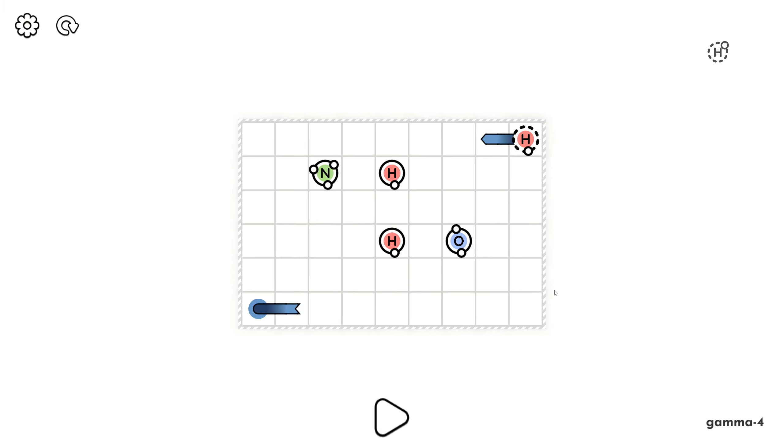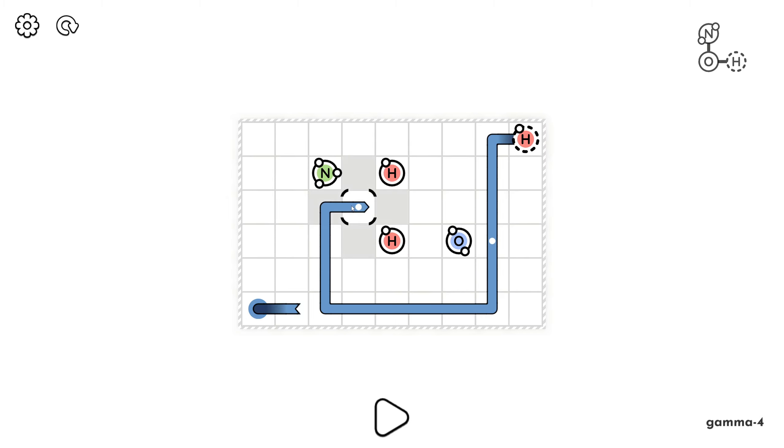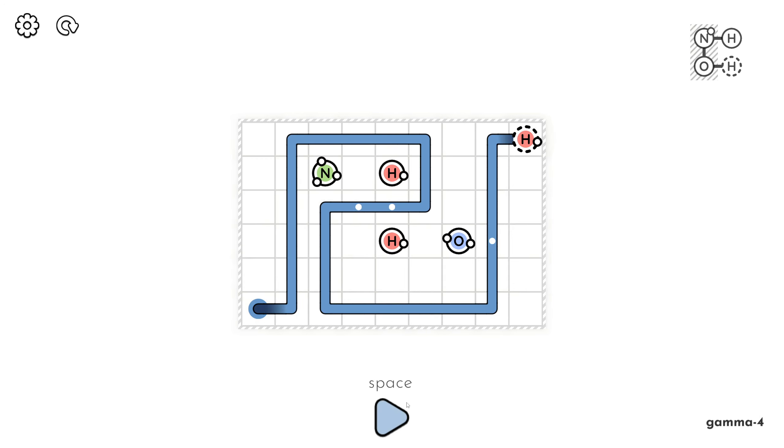Number four: H-O-N-H-H, or H-O-NH2 rather. We need to fit in the box at the end. So we're going to have to pick up the oxygen first because if we don't, then we're just going to make ourselves bonded with hydrogen and then we can't do anything. But what we don't want to do is make water - we need to get to the nitrogen. What does that look like?